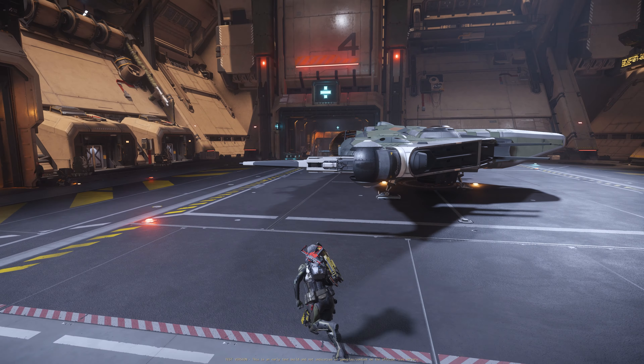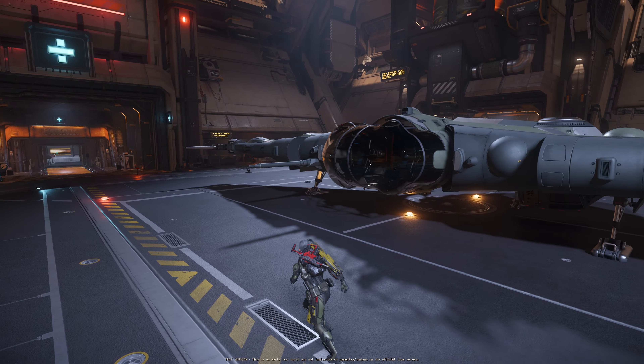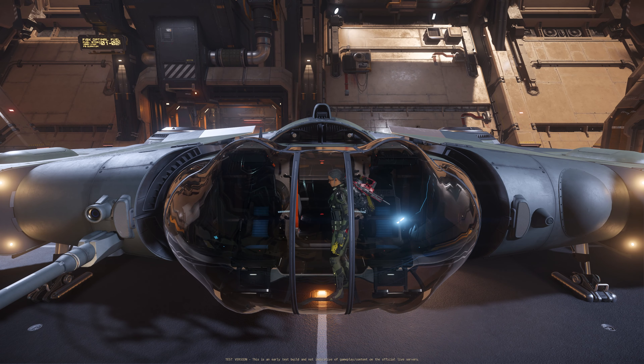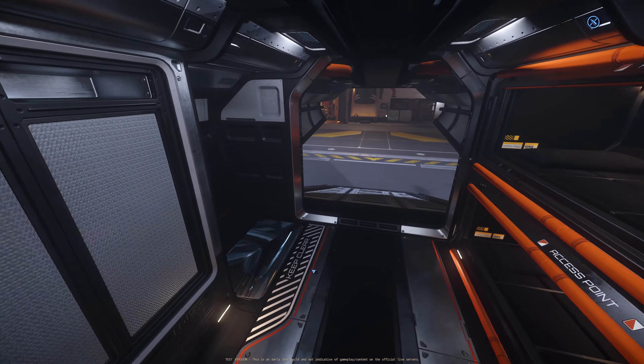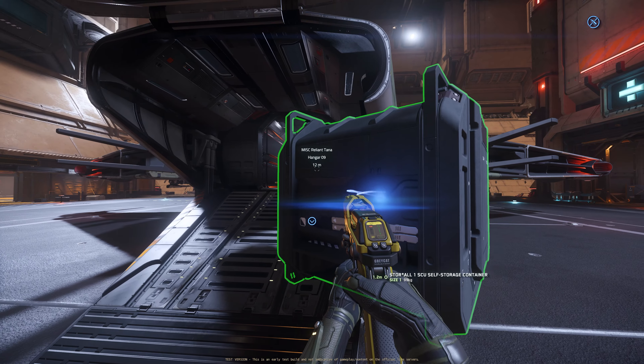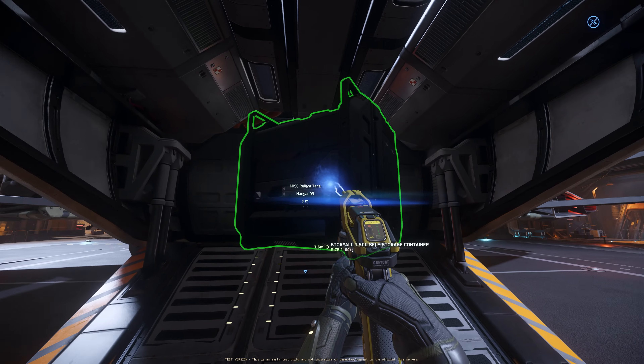This is a Reliant Tana. This is the military version — basically it's a light fighter. I just turned the ship on, and now we can see better. I'm going to track into the ship. Let's check it out.